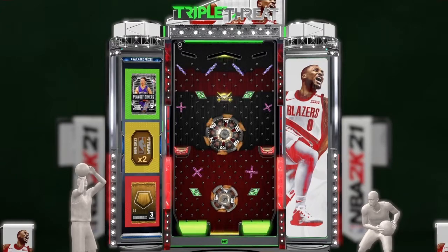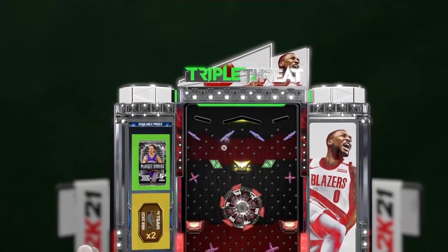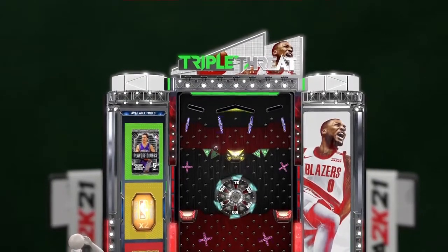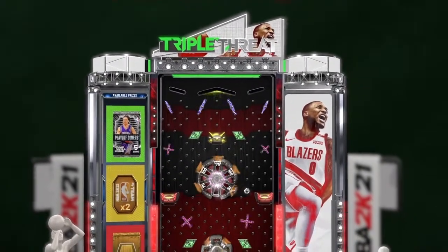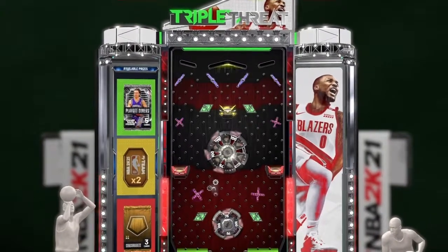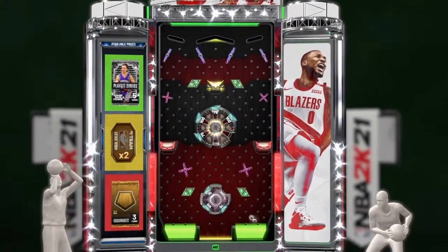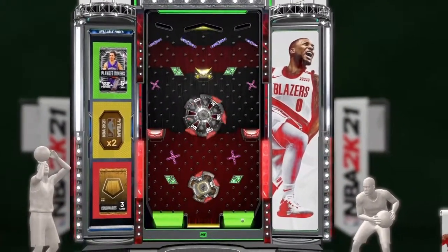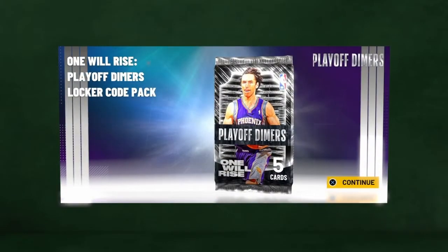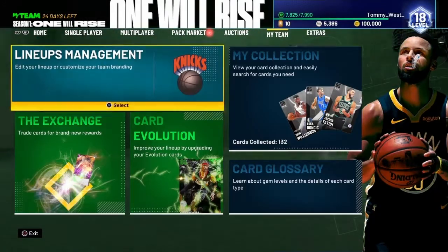Two tokens, or maybe three contracts — maybe that's a badge pack, not sure. Some kind of pack. We're going to hit some MT, a couple little MTs coming. We're bouncing around, falling down, and looks like we're going to get the playoff dimers pack — super cool.